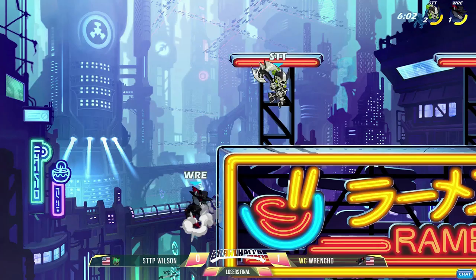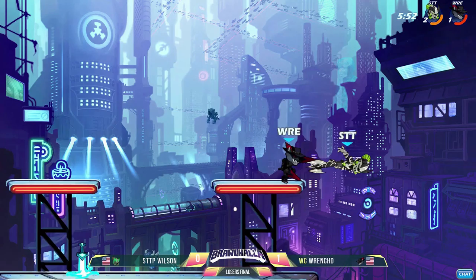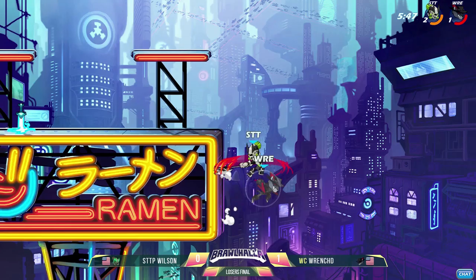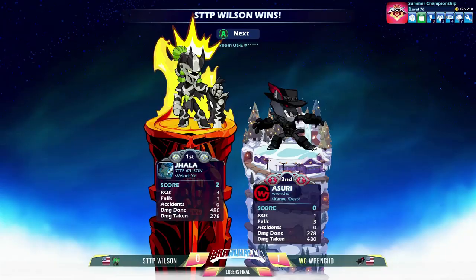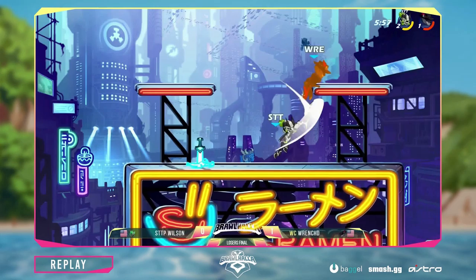Beating out the corner attempt with the axe neutral light — he's got so much range on that thing. Just chopping away again and again. Such a commanding lead for Wilson here, and yet another neutral light. Beautiful! Just slide off with the whirlwind. Take game two. Put a stop to Wrench's momentum.